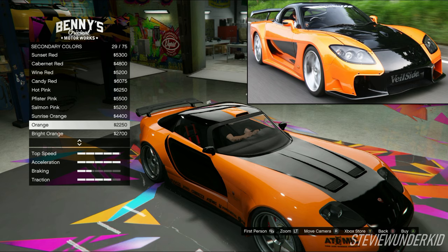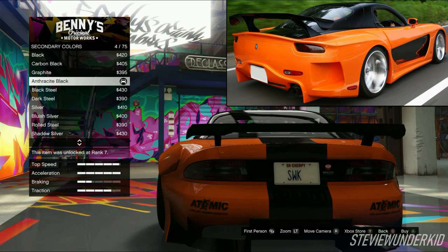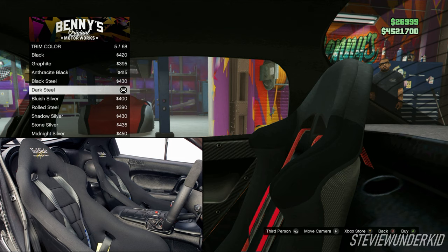However, if you wanted to, you could just choose a classic orange for the secondary color, as this will get rid of that stripe at the back of the car, but this also means the roof scoop will be orange and won't match up with the rest of the livery. This choice is really up to you. Then for the trim color, I just chose a dark steel.